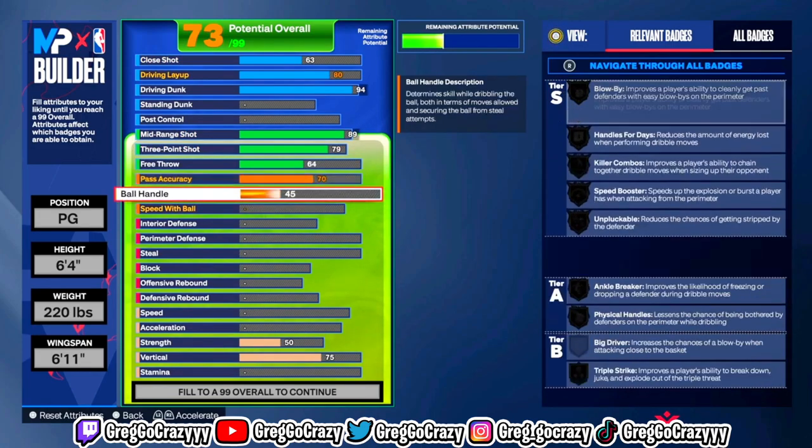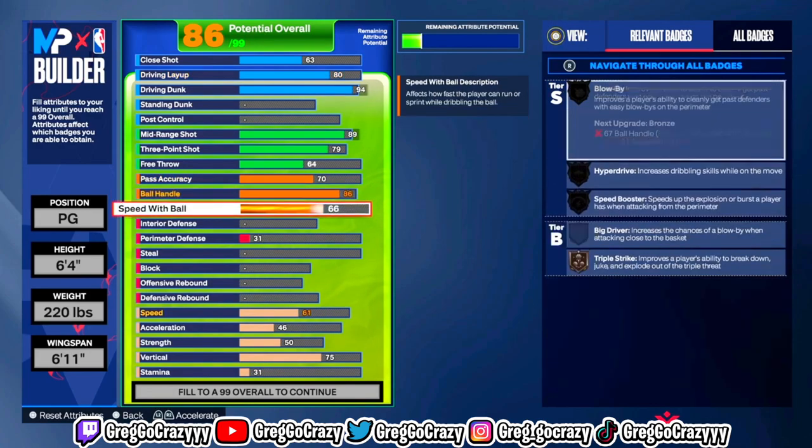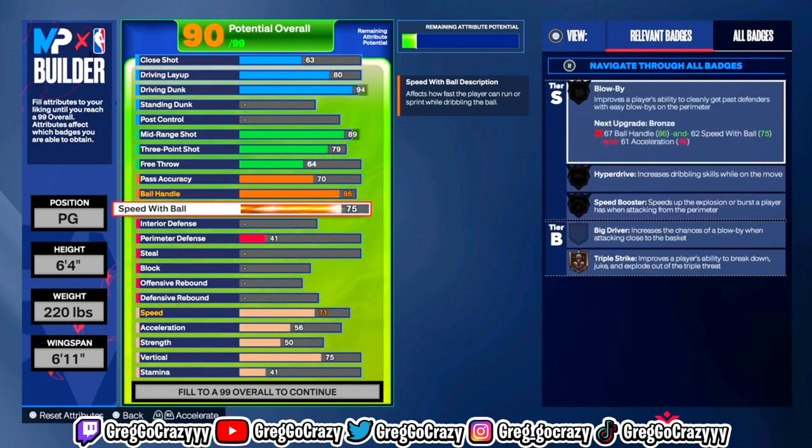But if you're playing park, you'll be okay with this. I put the free throw at a 64 — you can still hit free throws at 64 on this build. They still let whites go in, so it really doesn't matter that much about the free throw.